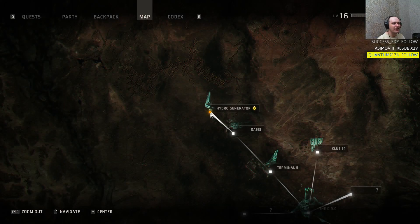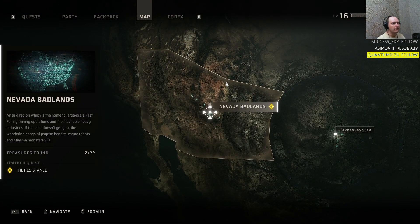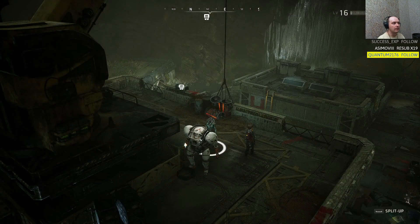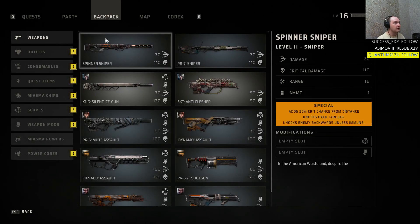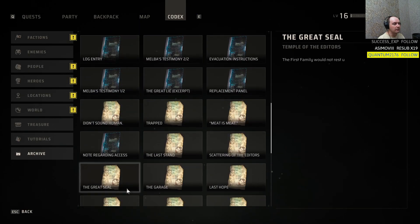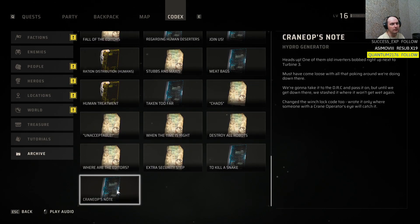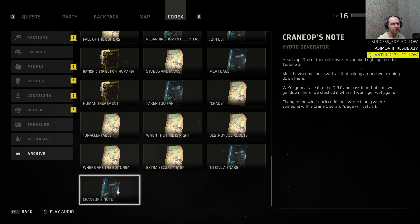This is the hydro generator map, right in the third area and the better badlands. The code to keep art — in the codex it says to write it down, change the winch lock code. It was written only where someone with the crane operator can access it.